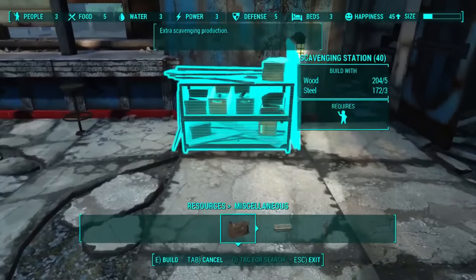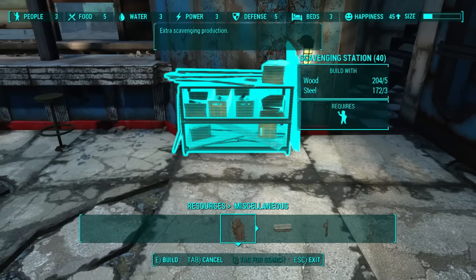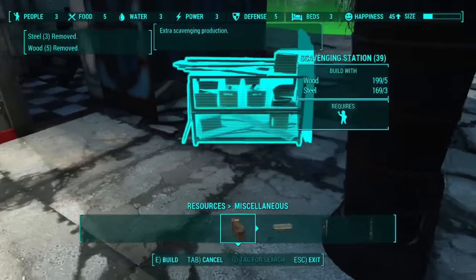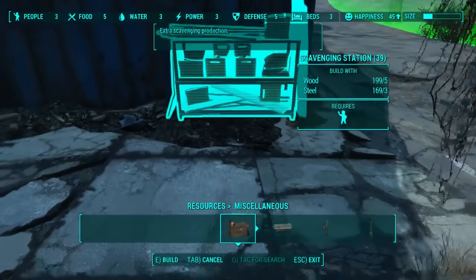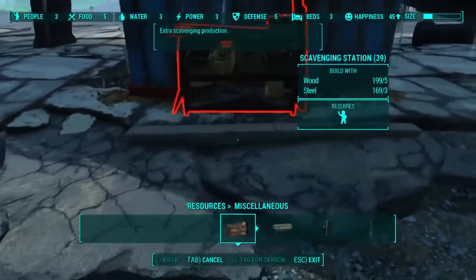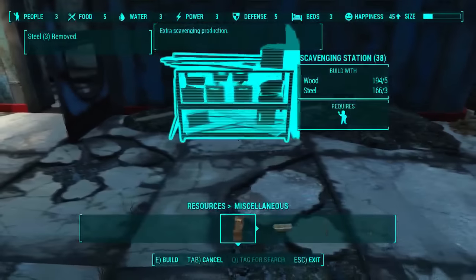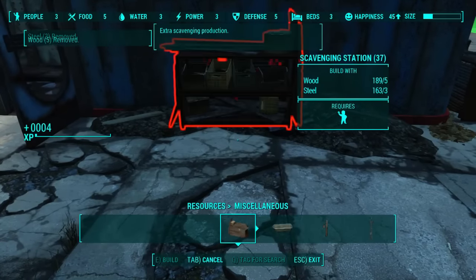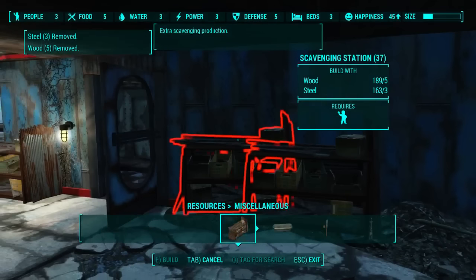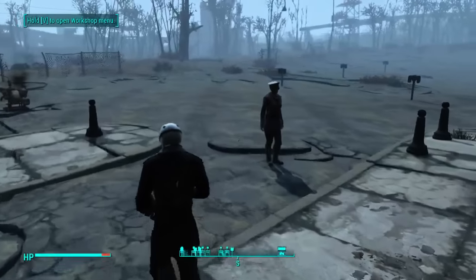We're going to build it right by the entrance so that it's real close by — tuck it in real nice. We'll put another one here, put them right beside each other. It's a bit uneven, so move one back and one right here. So you've got three of them for three settlers — all three of them are going to scavenge.